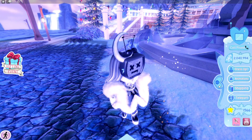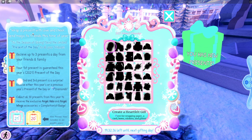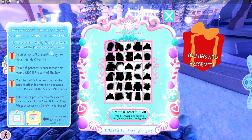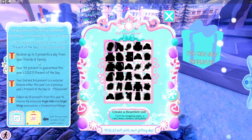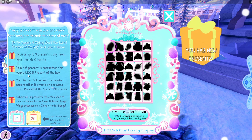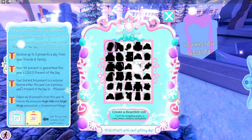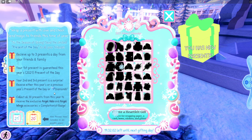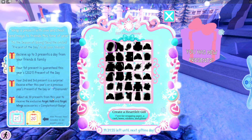Let's click on the gifting event on the side. It says: 'Wrap a present with love and cheer, send magic to friends this time of year. Tis the season of giving — send the present of the day to all your friends. Receive up to three presents a day from friends and family. Your first present is guaranteed to be this year's 2021 present of the day; your second and third are a surprise.'